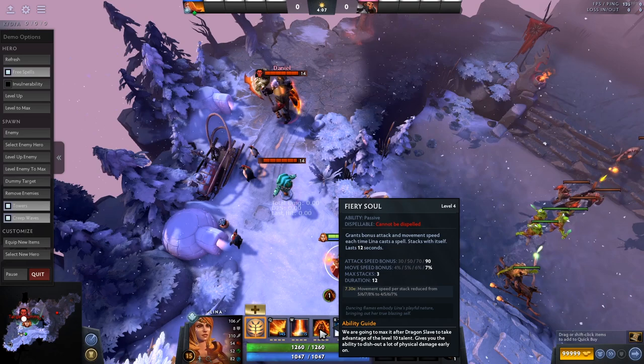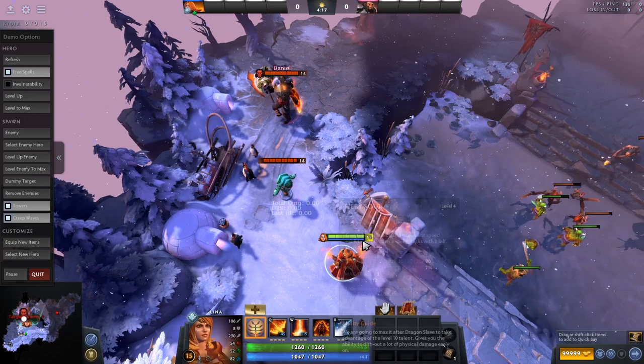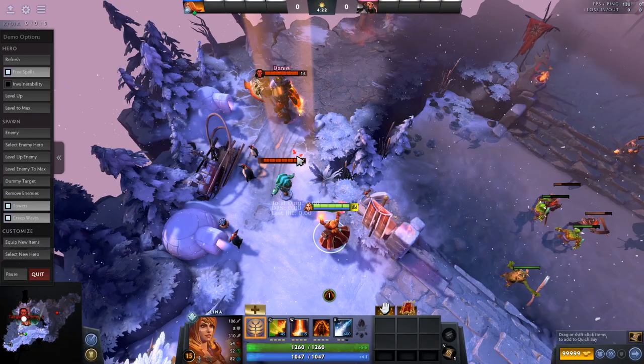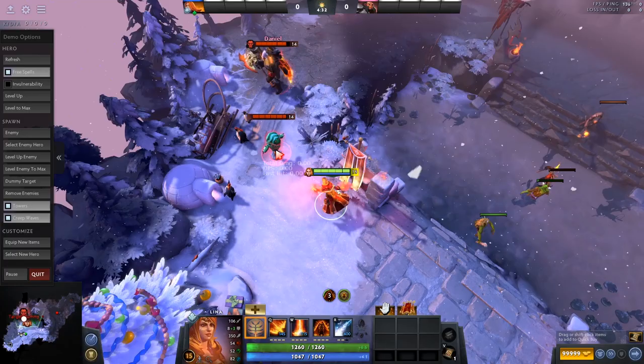The Fiery Soul passive works like this: you get a maximum of three stacks, and you get a stack every time you cast an ability. So you can cast all three abilities really quickly from zero stacks — and now I have three stacks and I'm attacking extremely quickly.